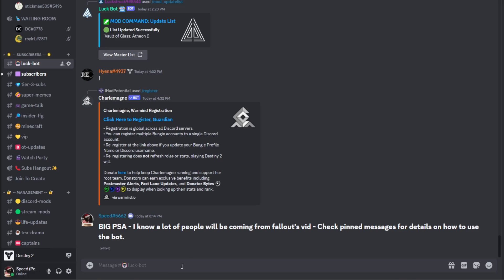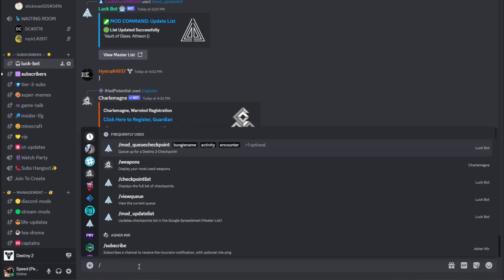First, you want to make sure that you register with Charlemagne. If someone has already typed in the slash register command, you can just click here, link your Bungie account, and it will find the data about your Bungie name and update that to be your username in the Lux server. Once you have that username, then you can start using the bot.